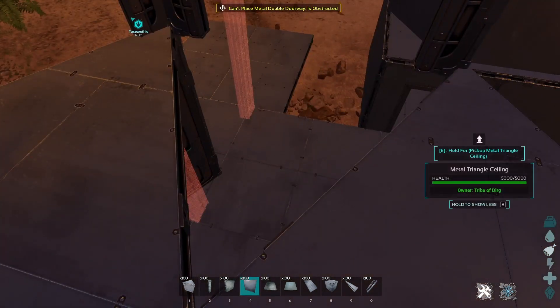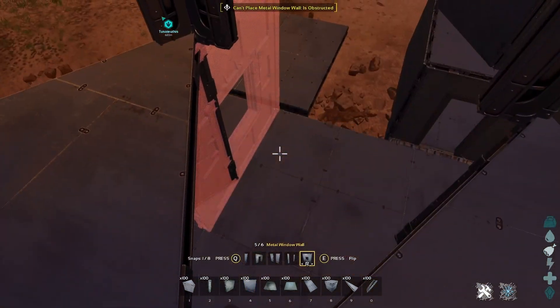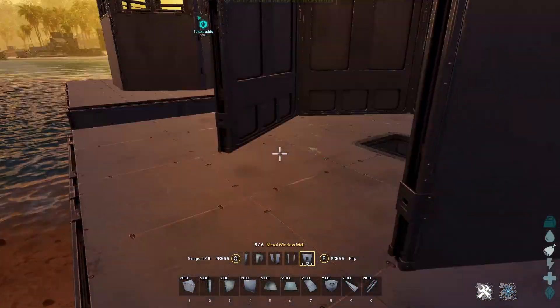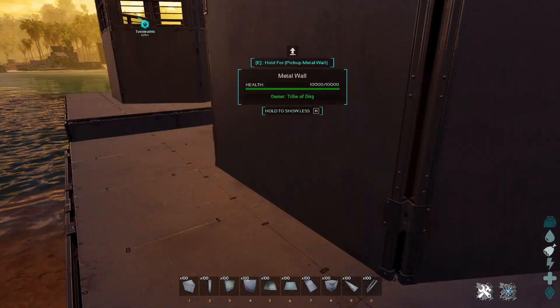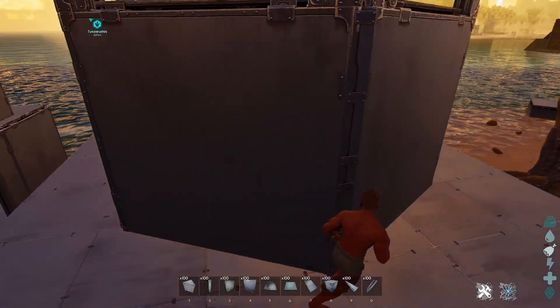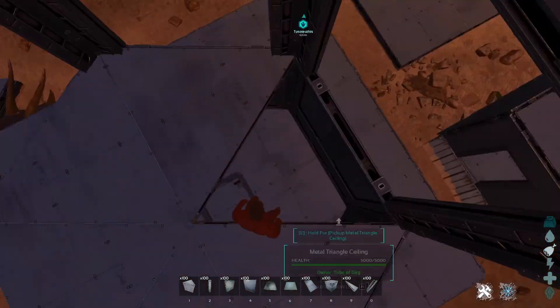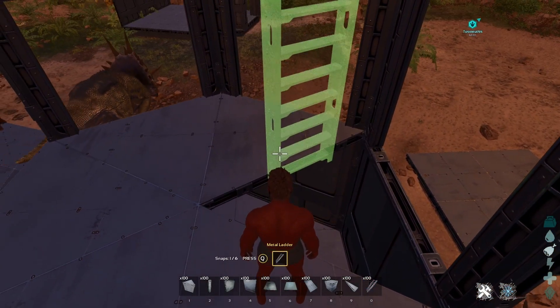Once you have that, you can bring down your wall — just like that. And now you've got your tower, just like the one I put up over there. Pretty straightforward, pretty easy.